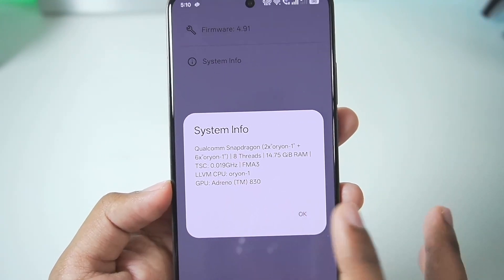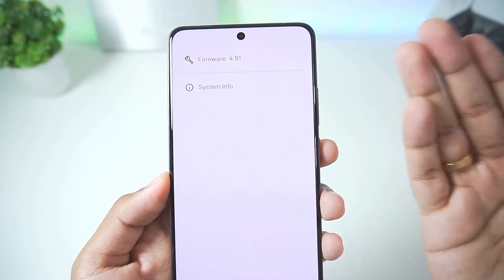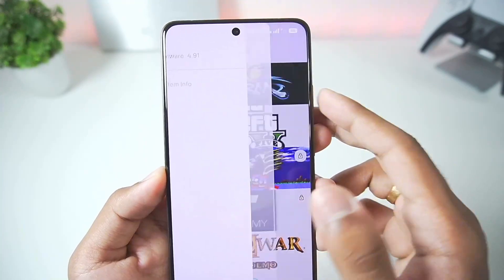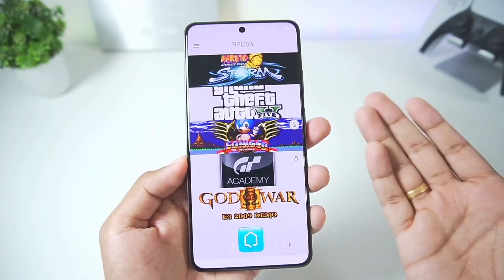I'm using the Qualcomm Snapdragon 8 Elite processor Android device, which is the Realme GT7 Pro. As usual, if you want to set up this PS3 emulator on your Android device, make sure to import firmware, then tap the plus button and import your PS3 games that you want to test.